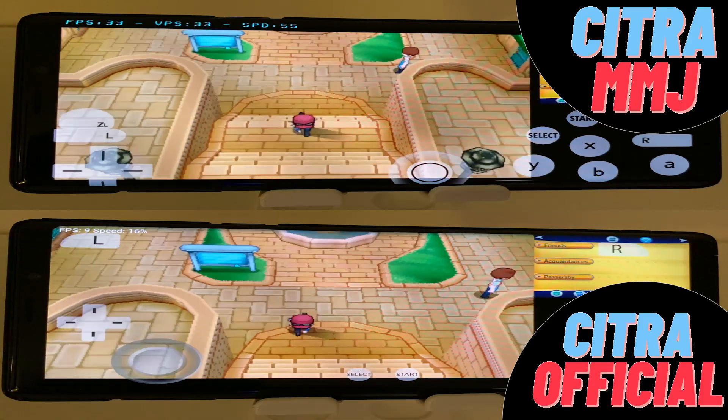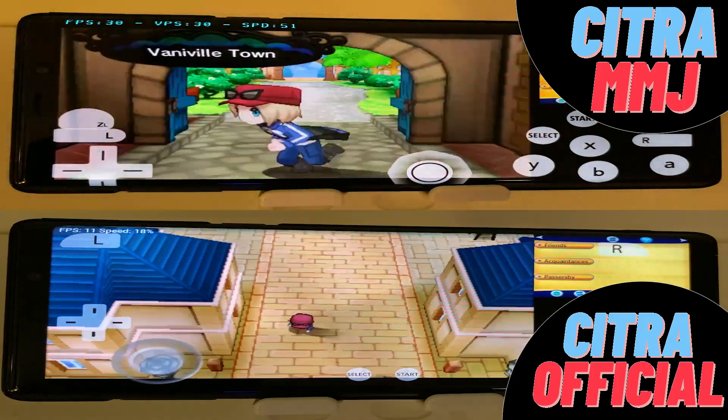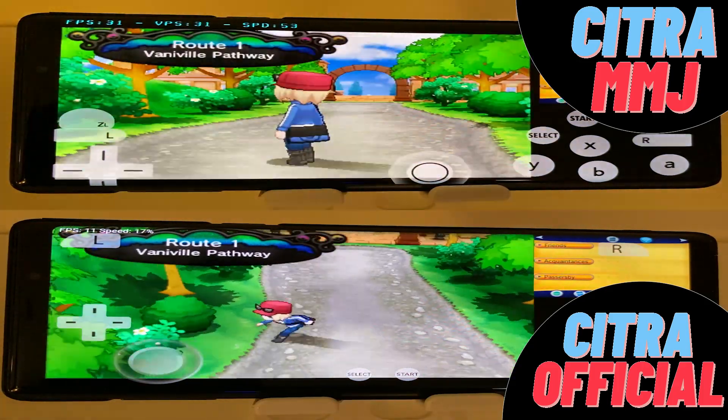Let's put them side by side and compare FPS. You can see the improvement of the MMJ build over the official Citra build is immense. It gives average phones hope that maybe one day Citra for Android will be able to emulate many 3DS games as opposed to just one.